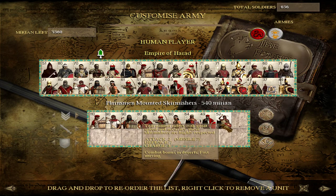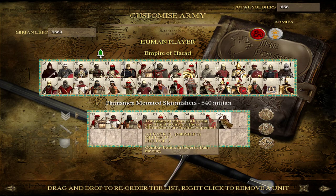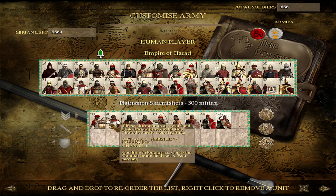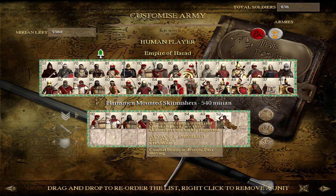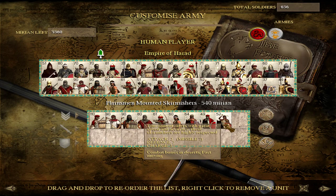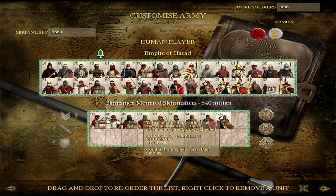In Harondor specifically, you'll find Planesmen Mounted Skirmishers — you'll also find these along the coasts in Umbar as well. They are a very interesting unit but do take some getting used to. They're basically a mounted skirmisher unit, except that they have a little shield and can be pretty effective in melee because of their decent unit size. If you use the javelins, keep them out of range for a while and then charge in with a bunch of units, you'll be fairly surprised at what they can do. Most of the time I would save these for attacking heavy infantry units that you can stay out of range of.